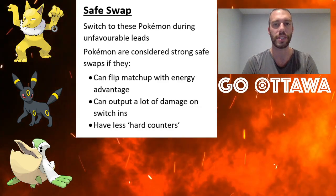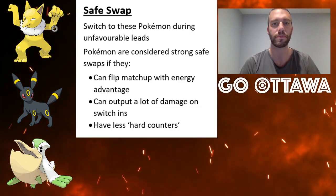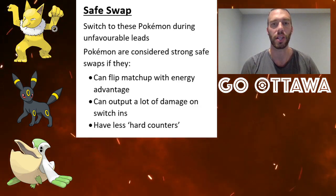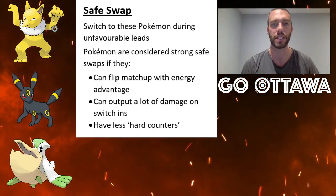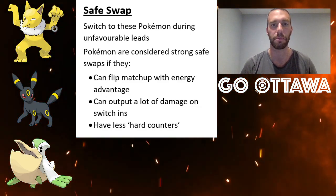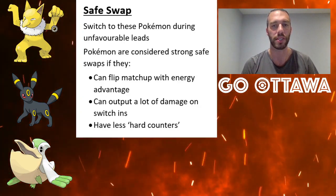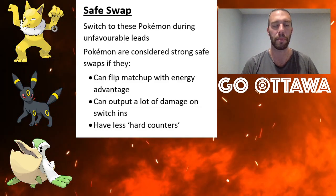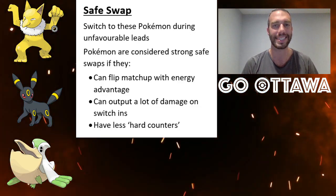So there are a lot of safe swaps out there. The team I use today is Hypno, Umbreon, Pelipper — all can be used as safe swaps. Umbreon takes a lot of damage. Pelipper is very spammy with the Weather Balls, and Hypno is pretty tanky and can hit hard with the Shadow Ball, and you have to watch out for all the different punches.